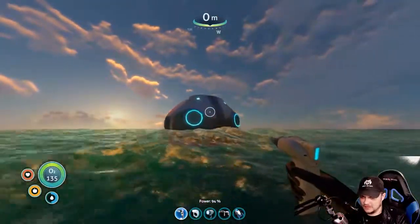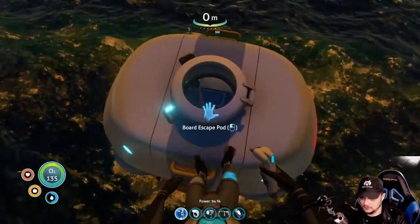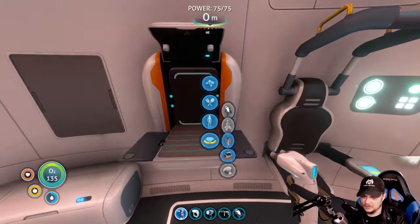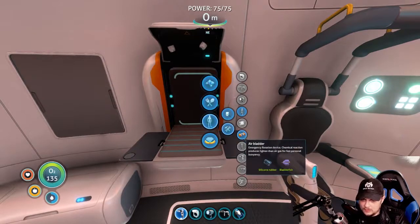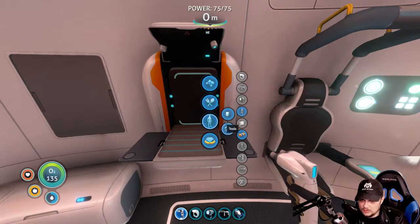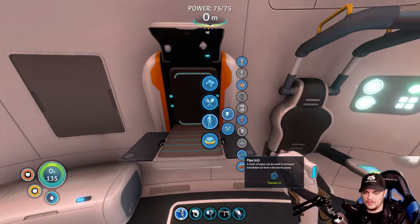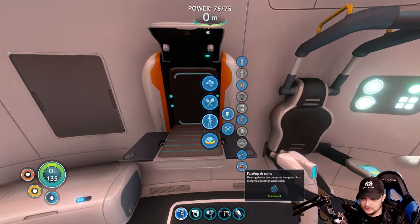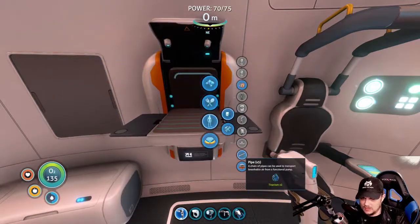Let's go up in here and find out. Well, that one always has oxygen because it's open from the top — yeah, probably. Or it has like oxygen vents or something. Air bladder — where is it? A chain of pipes can be used to transport breathable air from a functional pump — takes two titanium. Floating air pump — okay, we'll do that, and then make pipes.